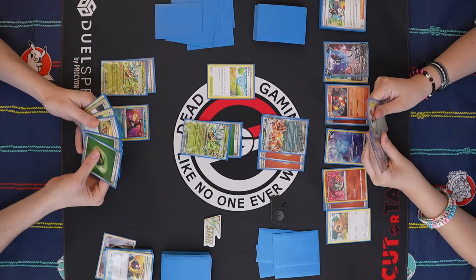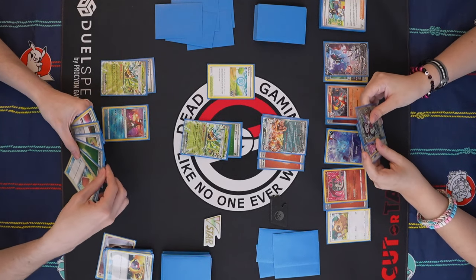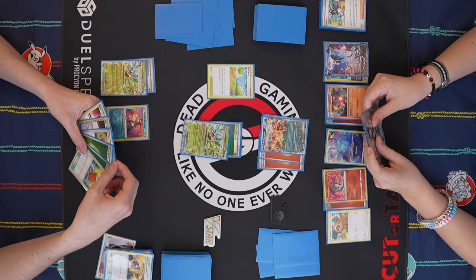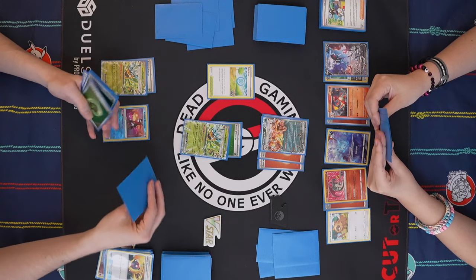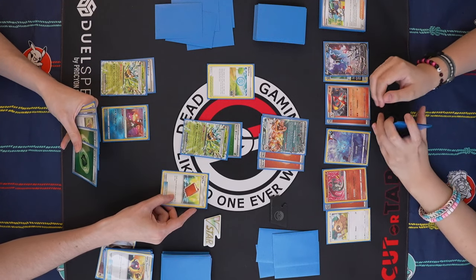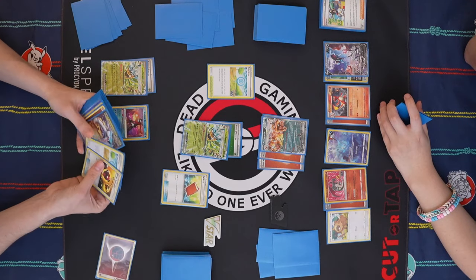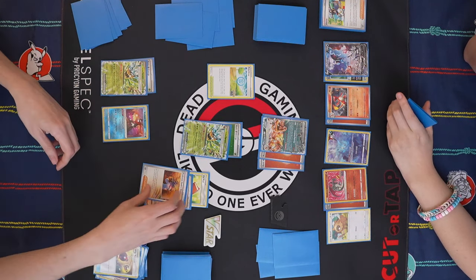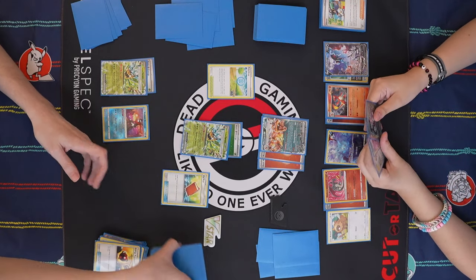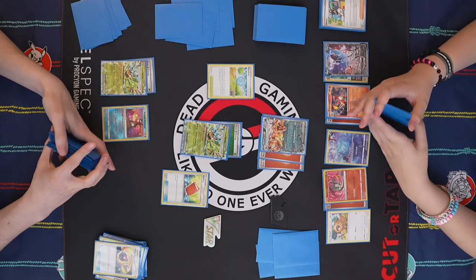I'm going to Energy Retrieval and grab two Grass here. I have Pal Pad — am I starting with this? I want a Vessel potentially. I have Ultra Ball to get a Pokémon, but I really don't want to discard a lot of these cards in my hand. So I think I'm going to Pal Pad first and then draw some cards and see what happens, try to get the Sada locked up. You can put back two Sadas here. Prizing second Pidgey feels bad, but at least Bibarel is here to help out.